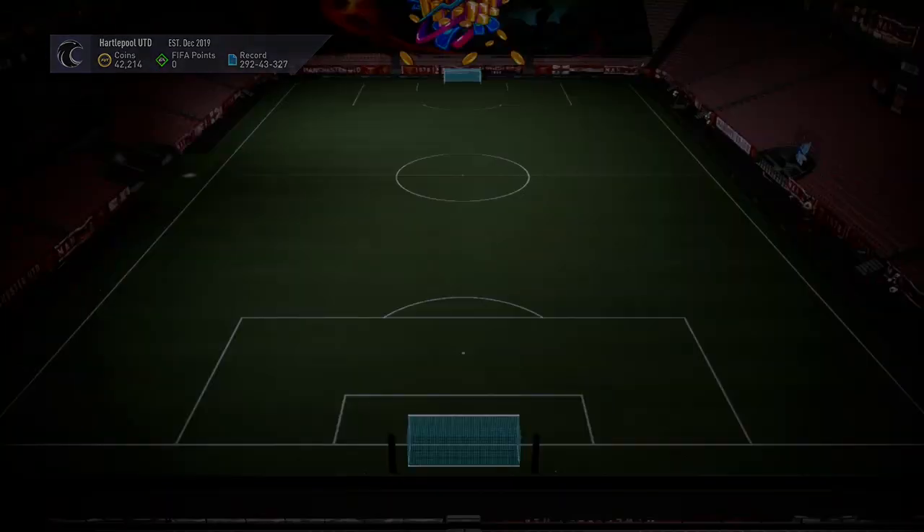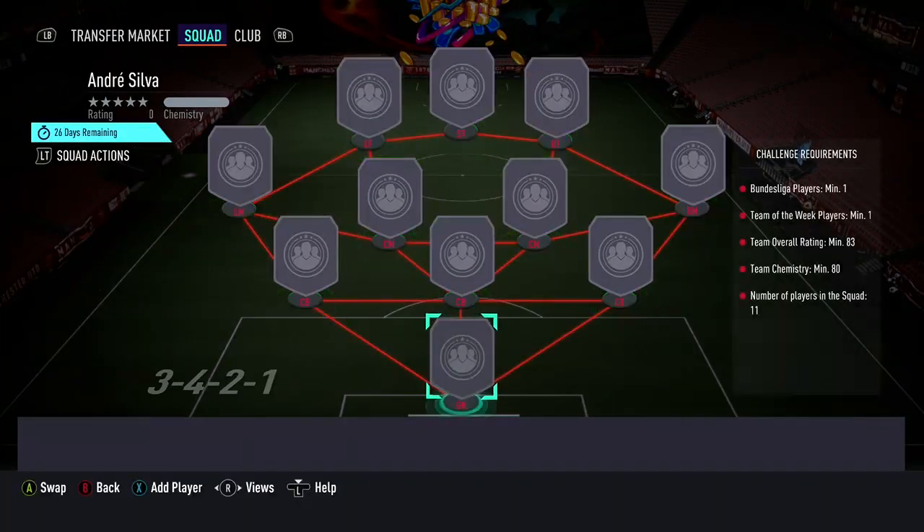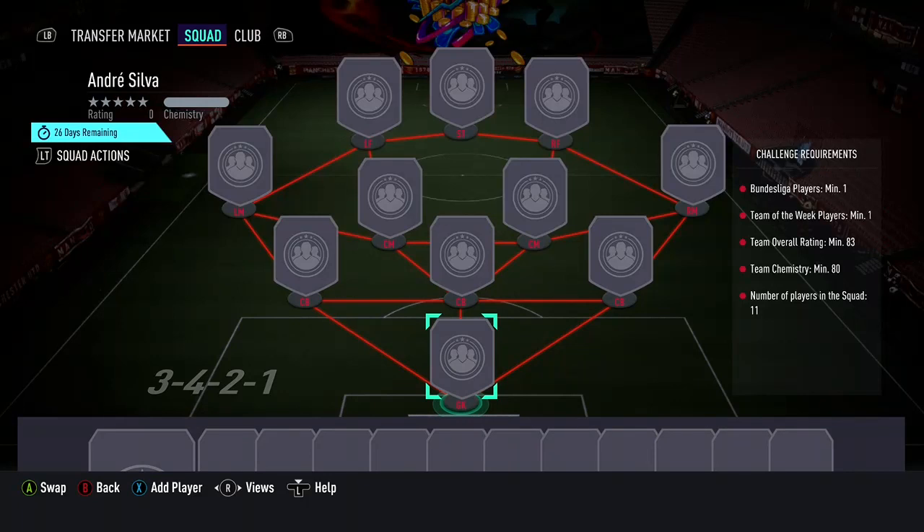Andre Silver — this ain't a bad card at all. How much is this one? Silver requirements. Yeah, this is it. It costs 50k to make. That card looks amazing — 82 pace, 89 shooting, 90 passing, 87 dribbling, 83 defending, 87 acceleration. Decent jumping. He doesn't look too bad. 50k — I might do that SBC.